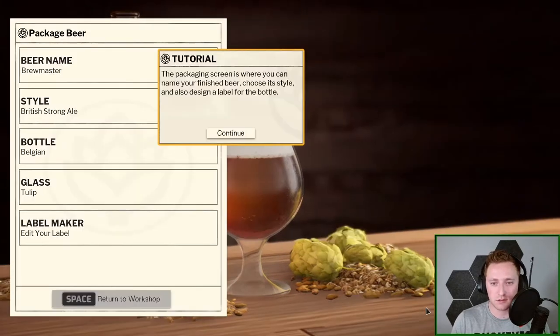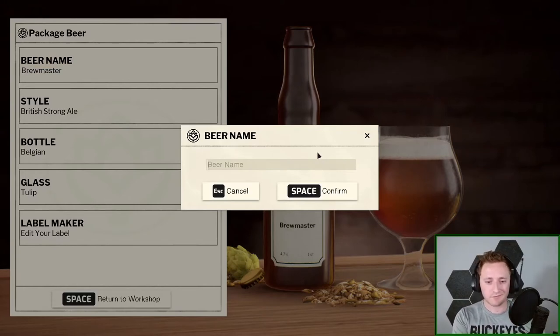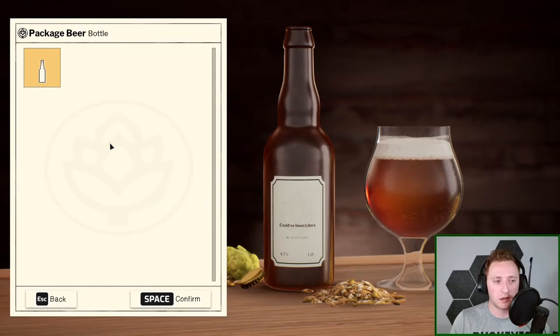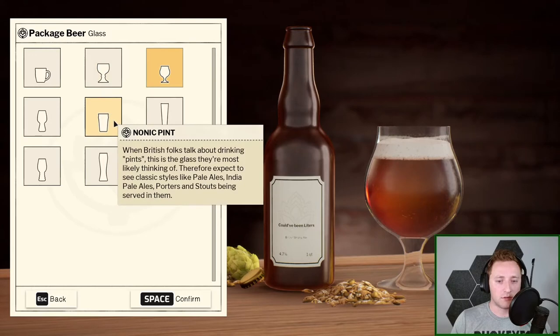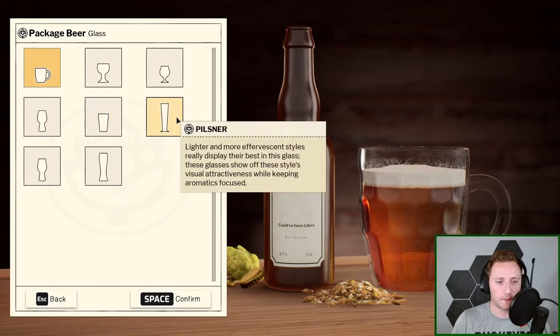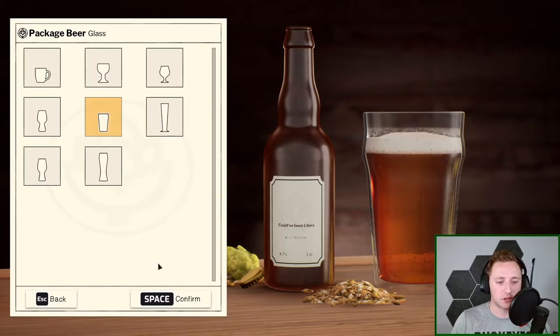So we finished the first beer — it's a British Strong Ale. We only have the Belgian bottle currently. I'd probably go with a stein or beer mug, but we'll just go with the pint glass — that seems fitting. Let's see the label options.